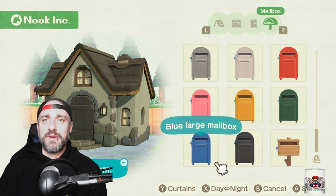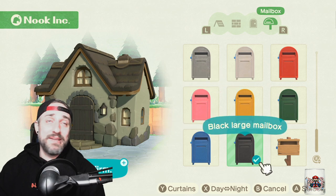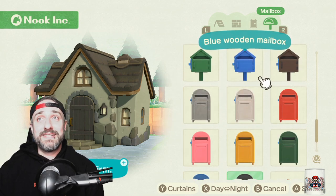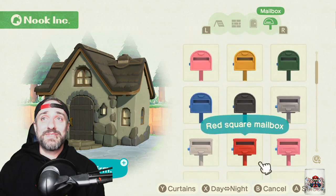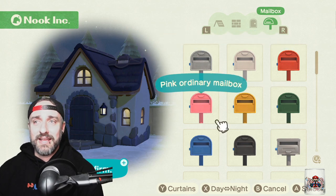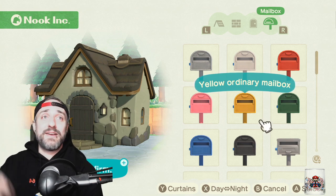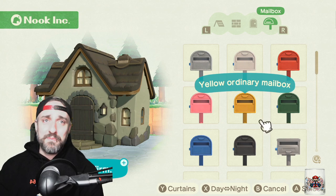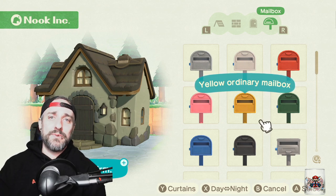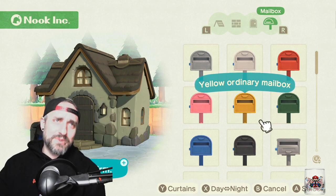And then lastly, we just talked about the mailbox — if you have a large mailbox you can put it anywhere. Go check your mail by the resident services if you want. You can also change it to nighttime to see what your house looks like at night, just hit X. Lots of options there to change your house. The fully upgraded house — you got the second story, the basement, really cool. Have fun, pay off your debts, get your house upgraded and decorated. Let me know what you think of all these options in the comments below, and we'll see you in the next video. Bye now.